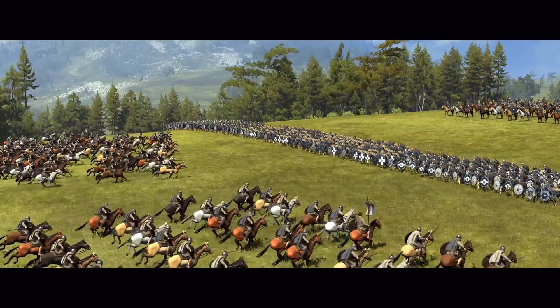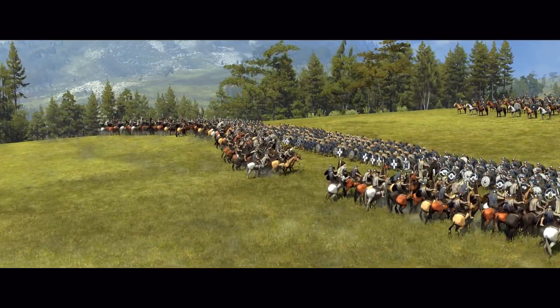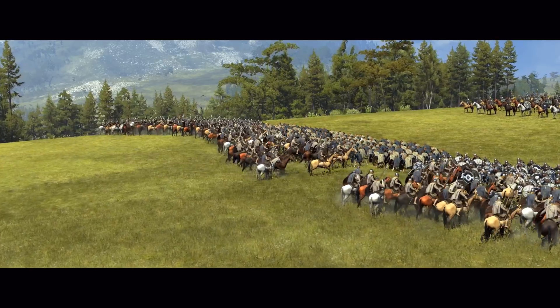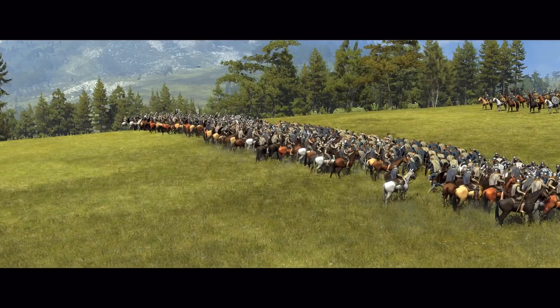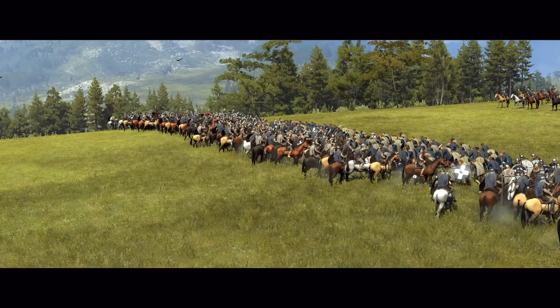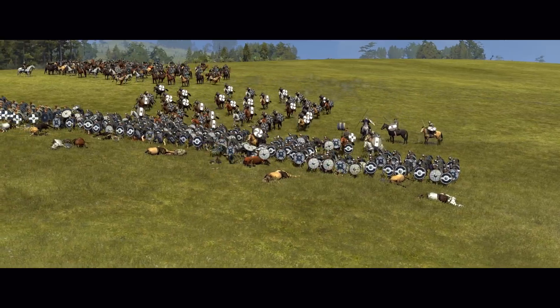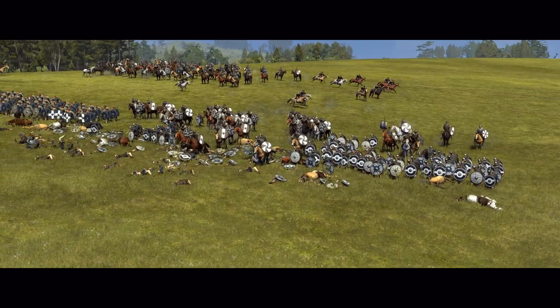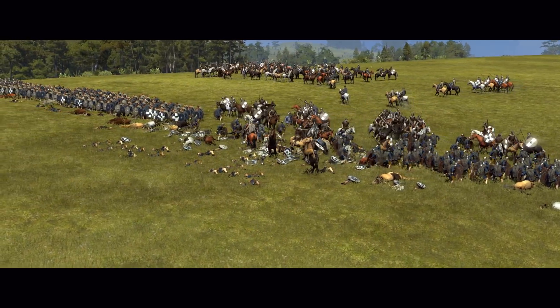To complement this, all units with shields now have a charge reflect attribute, which means that if they are stationary and braced when charged by cavalry, the horses will refuse the charge. You'll see them rear up before slowly advancing into close quarters combat, negating any bonus from the impact. This means you have to be very choosy about where you point your cavalry — either at unshielded targets or maneuvering them into positions where they can play hammer to your shield wall's anvil.